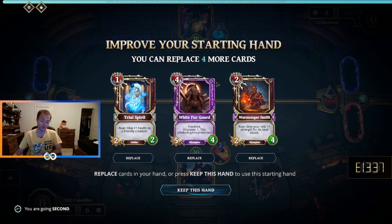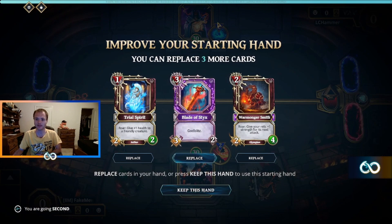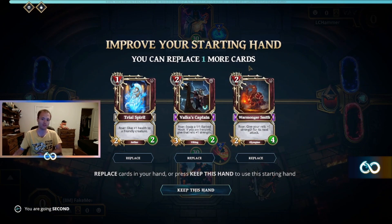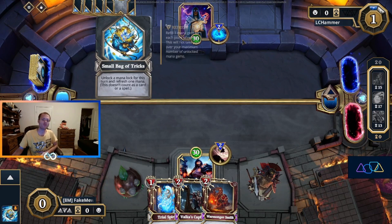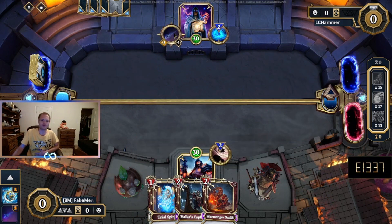We are playing Aggro War. We're going second, which is not what it says to do in the manual. They are playing magic — probably control magic, could be card draw magic, most likely control magic. This is pretty reasonable so we're going to keep it. We can play Valka's Captain on one. Probably gets peeled but Warmonger Smith is busted up to two health anyways. Trial Spirit can couple well with a lot of different things. Staff of Shards — interesting.